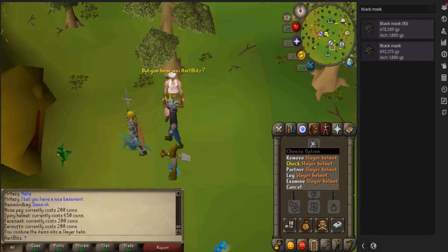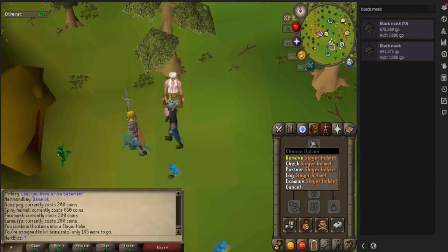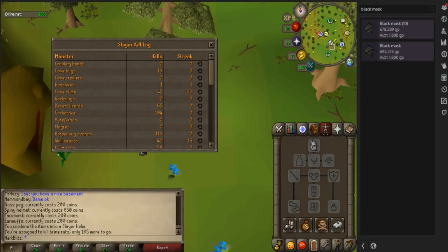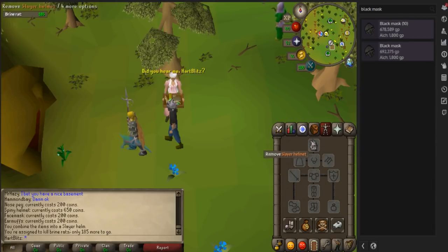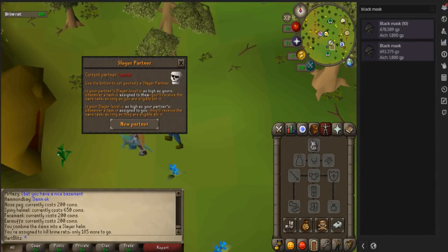You can also check the amount of kills you need on your Slayer task, look at your Slayer kill log to see how many you have killed, and view your streaks. You can also partner with a Slayer partner using the Slayer Mask.